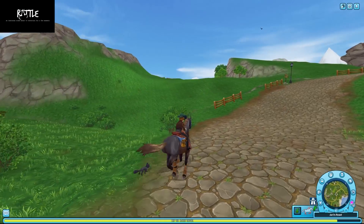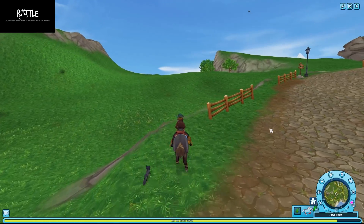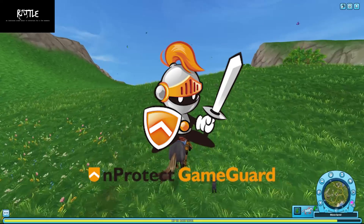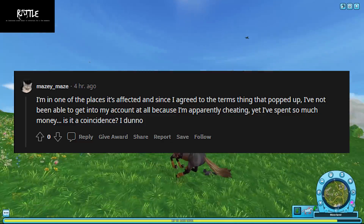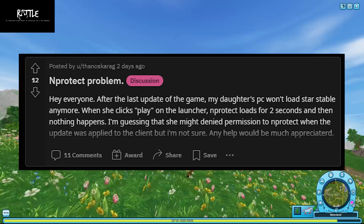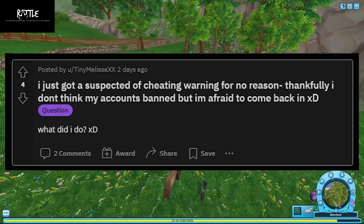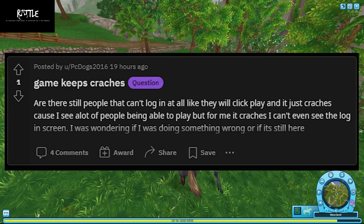On the 25th of May, SSO released their first anti-cheat program in Star Stable: Game Guard. Since its application, it has wreaked havoc in the community, from login issues to crashes, to getting kicked for just logging on, being accused of cheating when you're not doing anything, to a slew of other problems that have been reported to SSO.